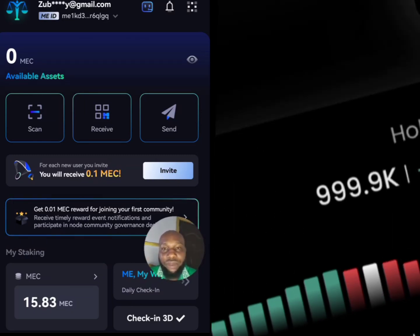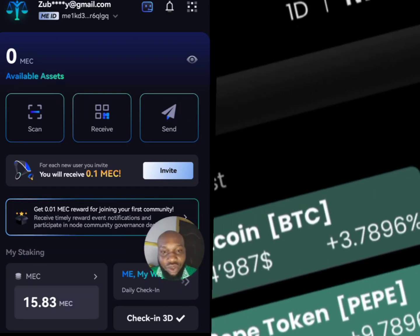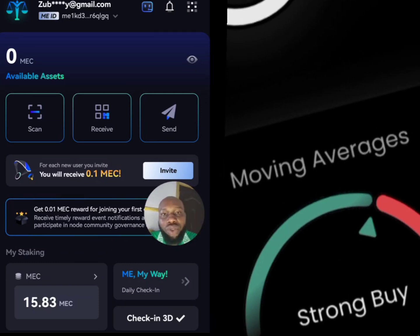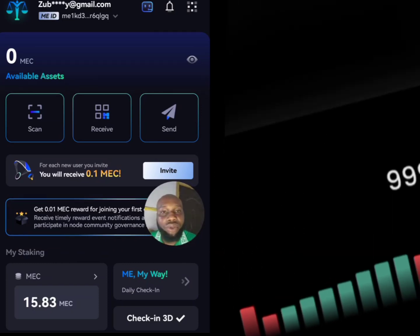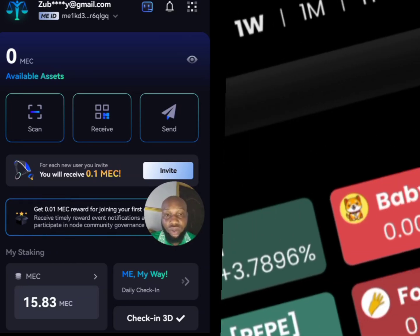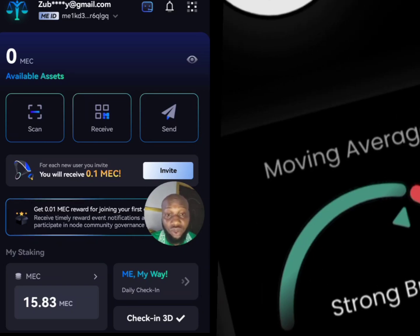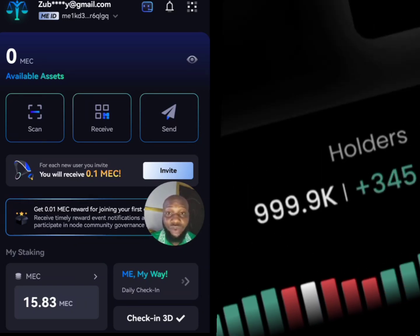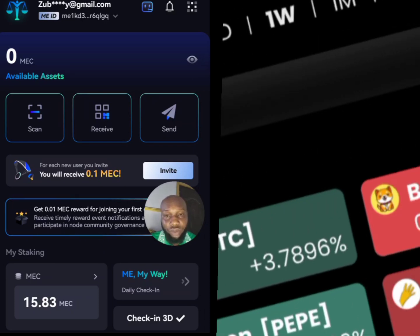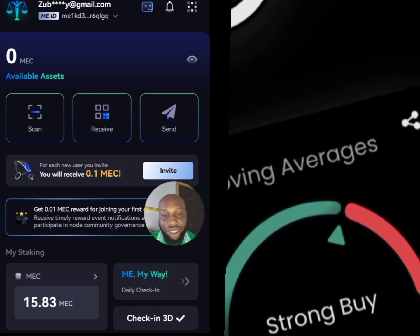Once you open the app, this is the interface you're going to see. Once you register using my referral code — which you'll find in the comment section or description — you receive one of these tokens and that token will be staked for you. To start earning, you begin by doing the daily check-in here.